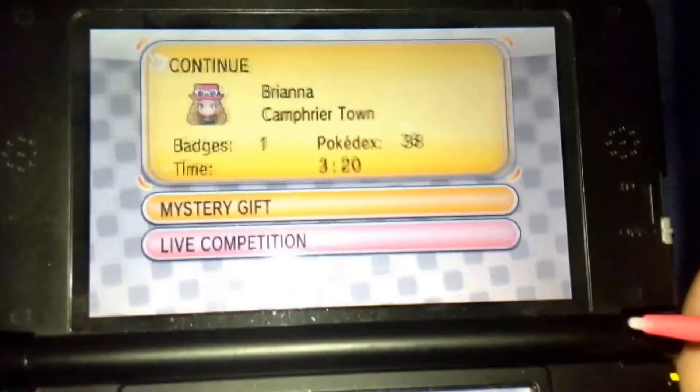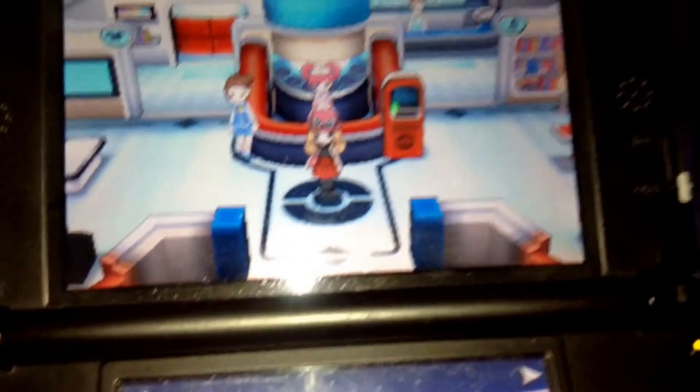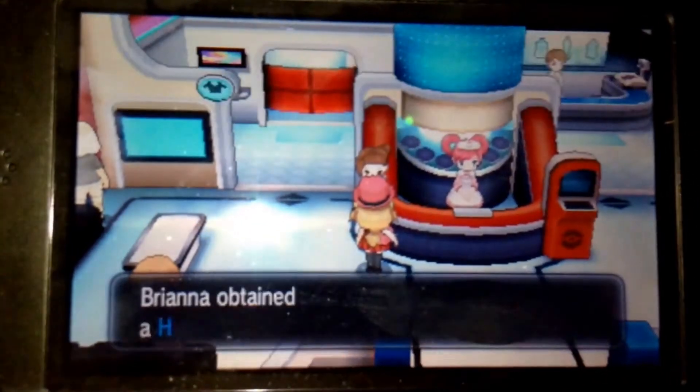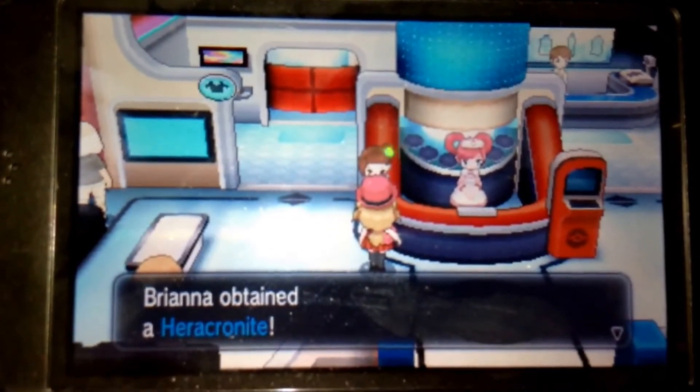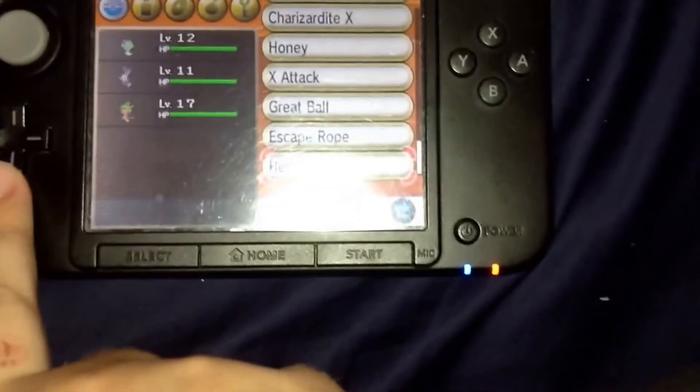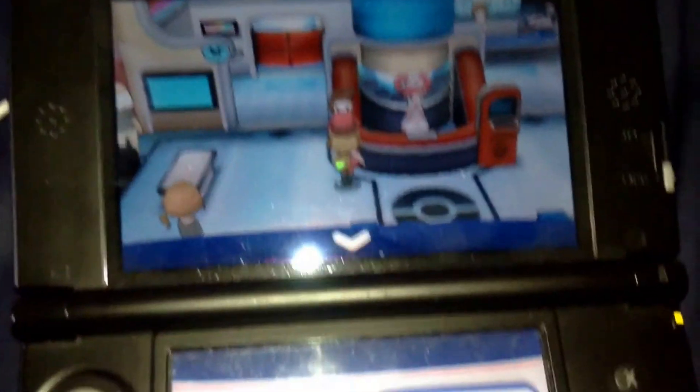When you're done, get out of Mystery Gift and go into your game. I happen to already be in the Pokemon Center, so just go to the girl right here. Then you'll receive your Mega Stone. It'll be in your bag — there is the Heracronite, so you can Mega Evolve Heracross. Don't forget to save the game!